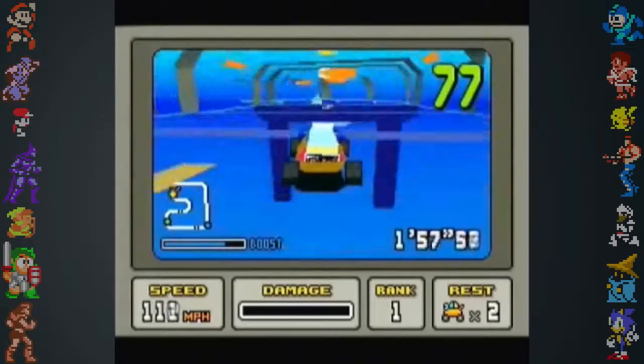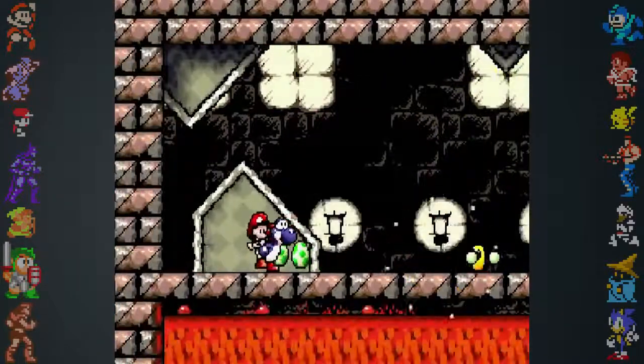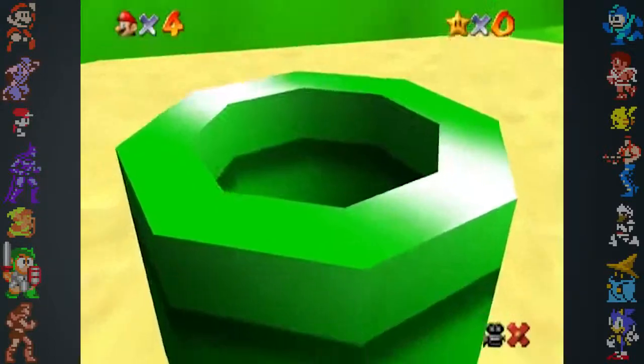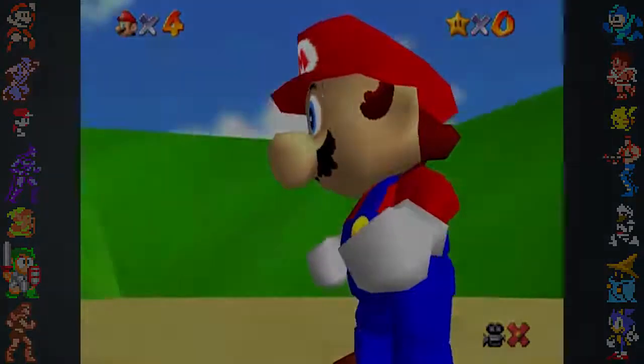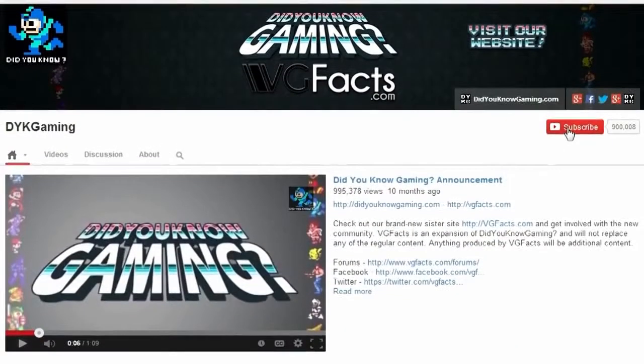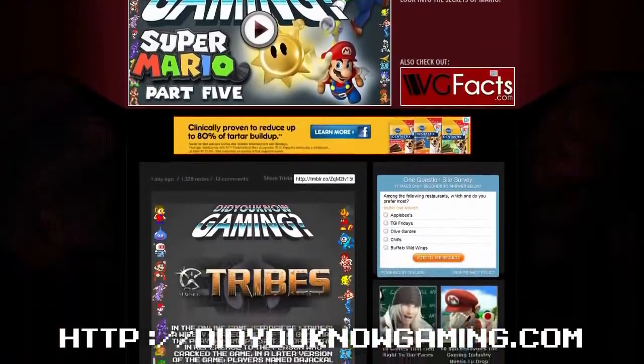It was through clever use of onboard hardware and the inclusion of graphics-boosting chips that kept the SNES afloat as a 16-bit console in the 32-bit age, and tied Nintendo over until the release of the N64. That's all for now — don't forget to subscribe on YouTube and follow on Facebook and Twitter. Make sure you also check out DidYouKnowGaming.com.